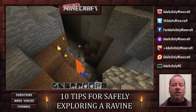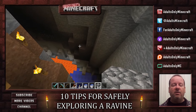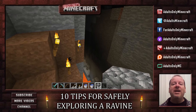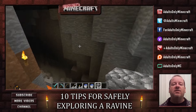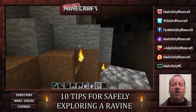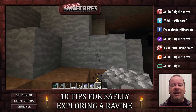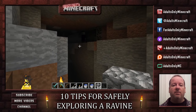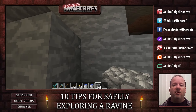Now we know the ravine is deep and dangerous, but we also want to know where we came in. So I mark this spot really well with torches — this marks our entrance and exit point. I want to make sure that when I go exploring I can find my way back out, because I can even get lost in creative mode. I haven't explored this ravine much beyond right here, so I don't even know where I'm going.